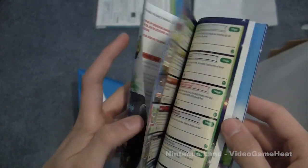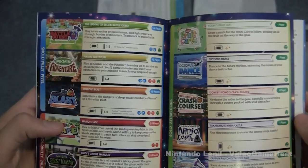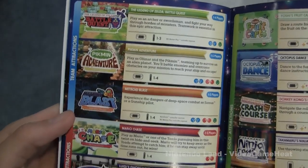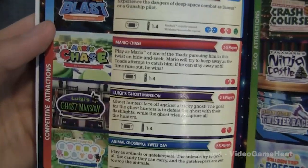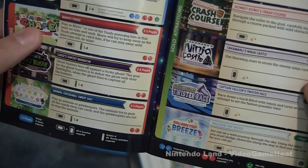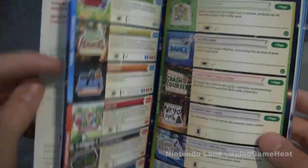Let's look at the manual real quick — it's a thicker manual, I'm used to just having a sheet of paper. We have Battle Quest, Pikmin Adventure, Metroid Blast which I played at Comic Con, Mario Chase, Luigi's Ghost Mansion, Animal Crossing Sweet Day, Fruit Cart, Octopus Dance, and a bunch of others like the Ninja one, Twister Race, Balloon Trip Breeze, Crash Course, and more.